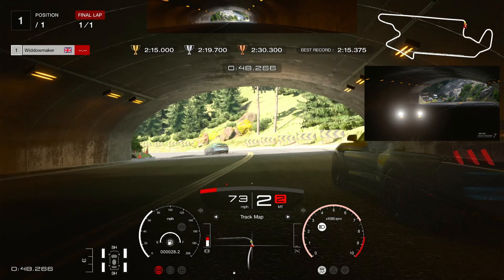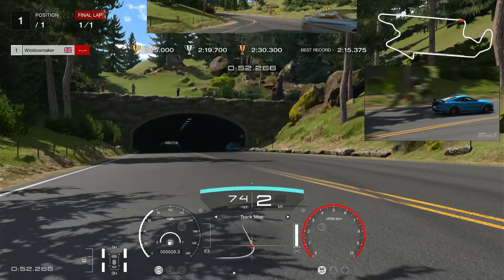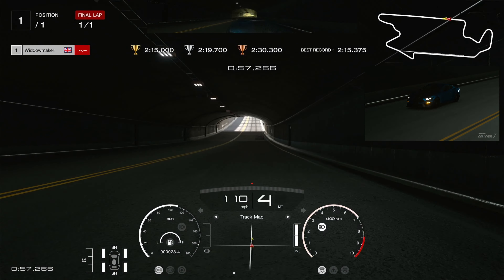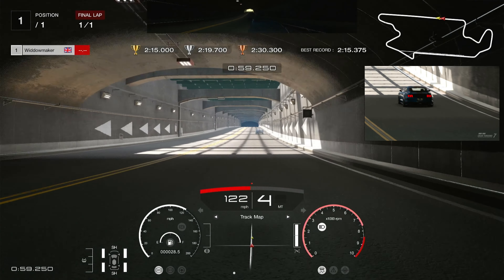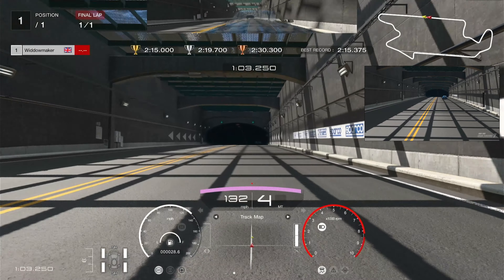See the ghost go — a lot of time lost there. Then we're going to change down to second, turning early as opposed to that ghost, which went wide. We've actually got through him there — we were much faster through the S's. And we're going to race down the back straight now.